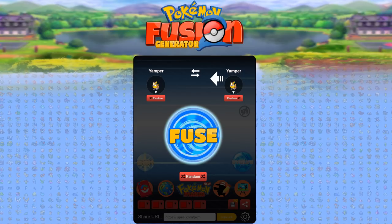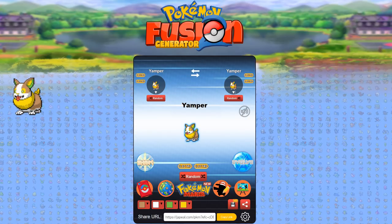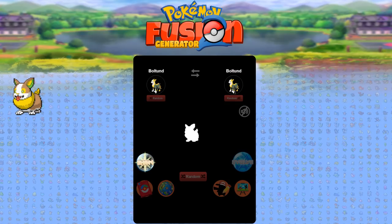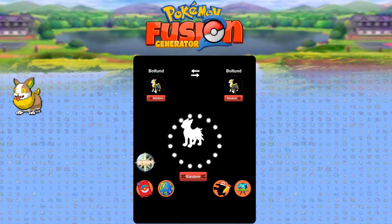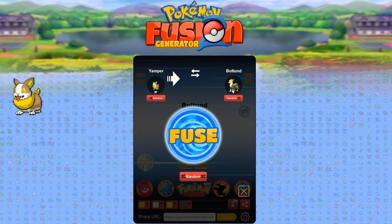With the fusion generator, you select a Pokemon on one side to crossbreed — in this case we're selecting Yamper — then select a second Pokemon and fuse them both. It will take both Pokemon, mix their genetics, and produce a result. In this case, a purebred Yamper as an example. You can also see a shiny variant, and you can evolve them — they'd evolve into a Boltund.